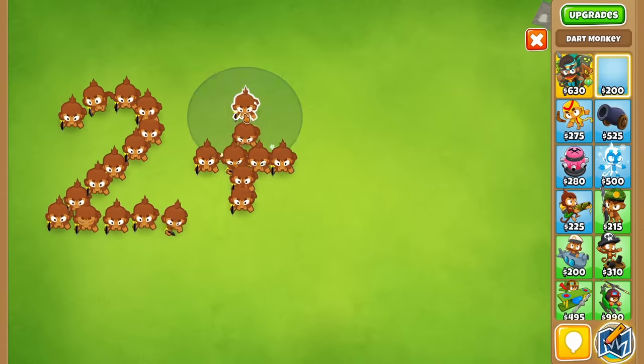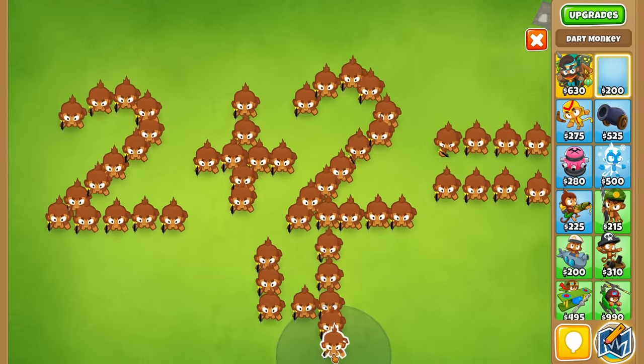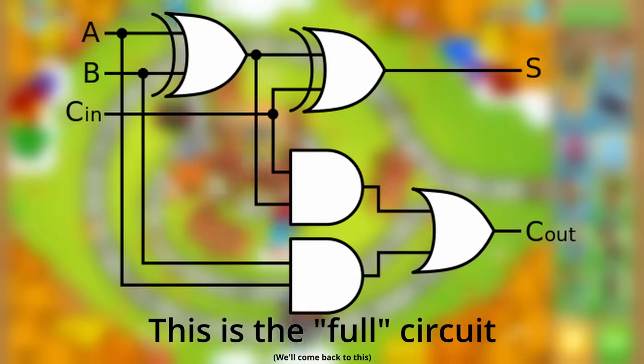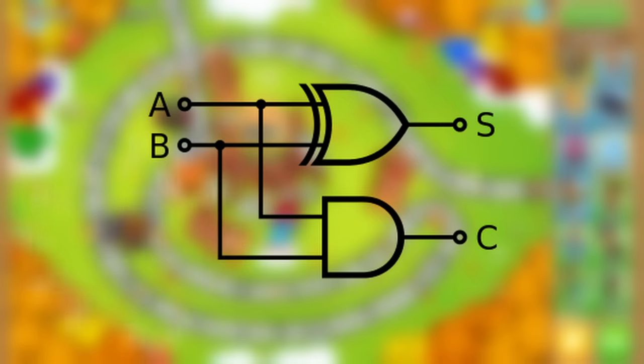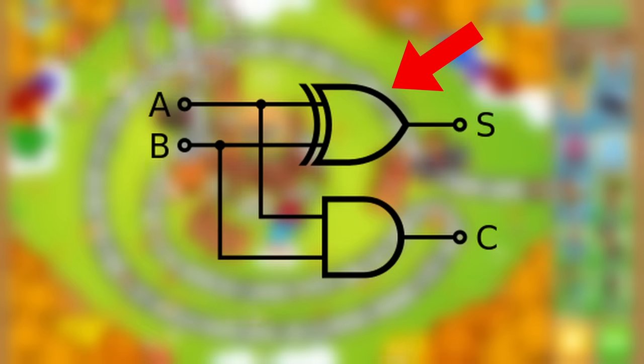For the calculator, what I'm interested in doing is adding numbers together, and to do that I'm going to need to make an adder circuit. Now technically this is a simplified version, but it should work well for our purposes. The two logic gates in the circuit are an AND gate and an exclusive OR gate. The AND gate is the one I wanted to start with, and it's definitely the simpler of the two.